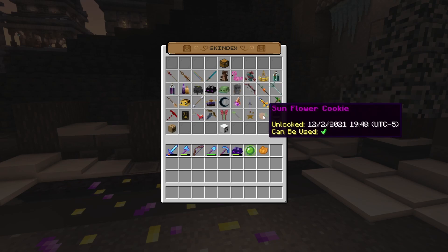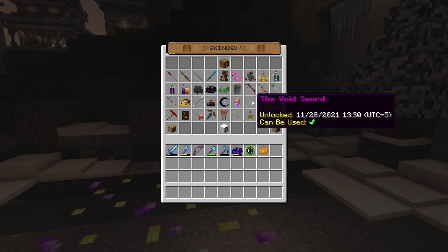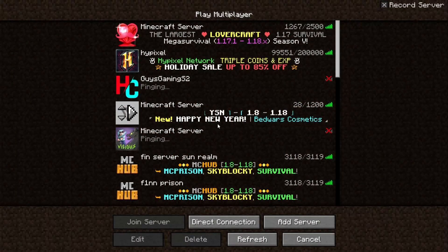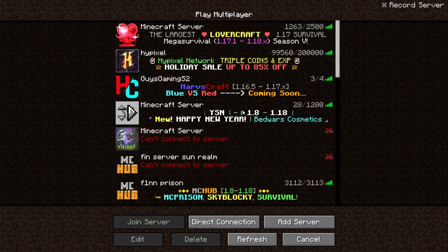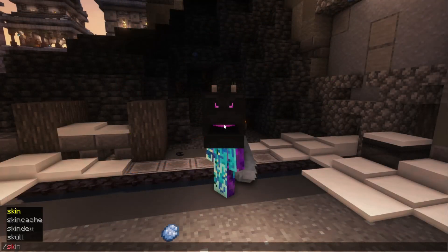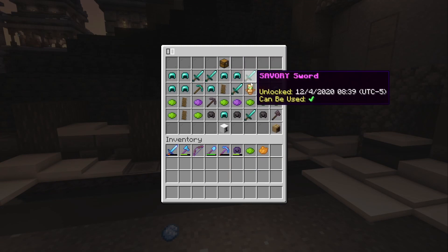You could try every item in the game and eventually figure it out, but there is an easier way to find out which Skindex goes to which item. You actually do have to leave the server for this. Once you're in your server menu, click on the server, then edit, and turn off the resource pack. Now when you do /Skindex again and click on the book, it will show you all of the items just without their skins.